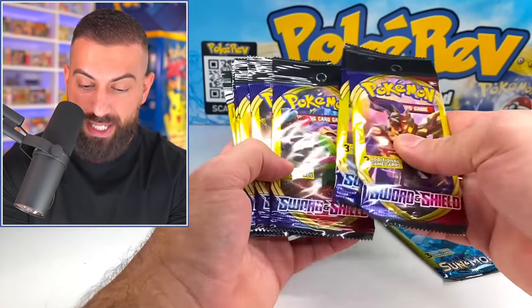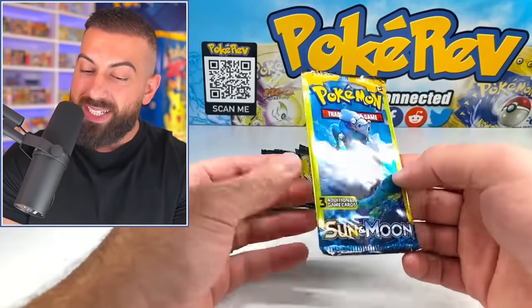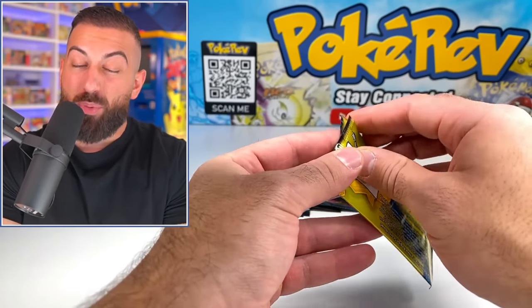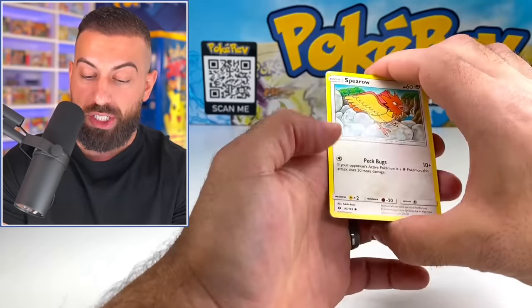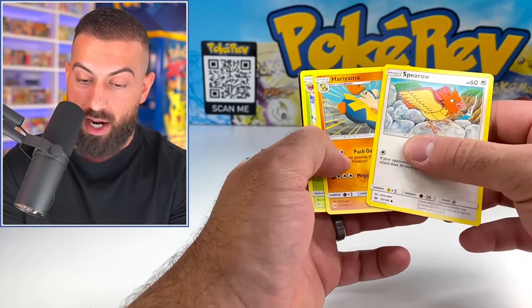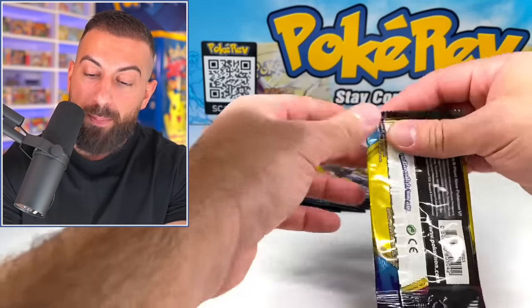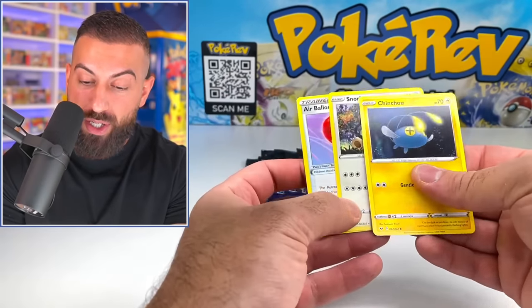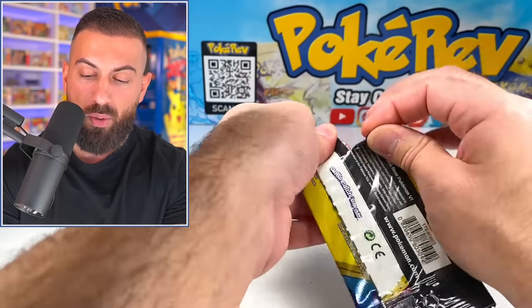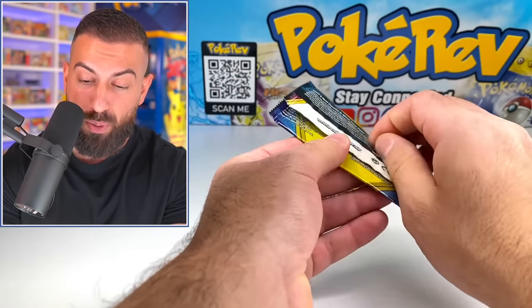We've got Sword Shield base, Cosmic Eclipse — three of those. If you don't know how these work, these are pretty risky because you only get three cards and you're not even guaranteed anything — not a reverse, nothing. You could just get all commons. These are really easy to crack open and see. If you get super lucky paying a dollar — you could potentially get some of the greatest cards in the set. I've pulled a rainbow out of some of these before.